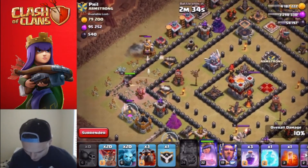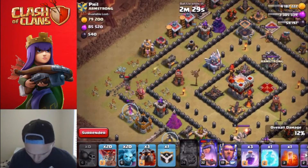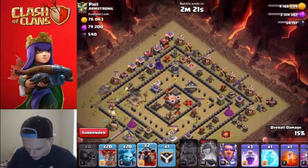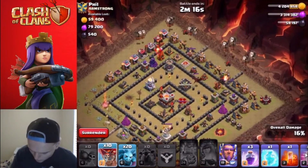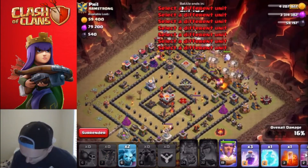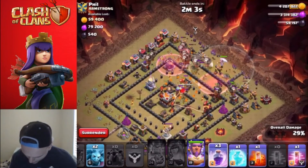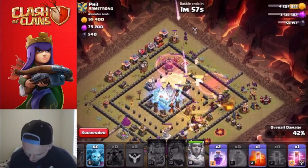Our queen should take out almost that whole entire junction right there just by herself. We'll sit on her ability a little bit more, pop it right now, and then start the lava loon portion because my queen is kind of done. Let's go ahead and place a lava hound there and one for the CC, sprinkle in some balloons over here, get the warden down too, get a haste spell on this group and then a haste spell right about there to speed everything up in the core, then pop the rage spell and freeze in there with the warden's ability too.